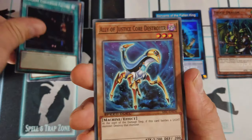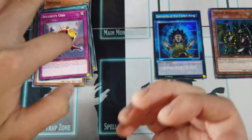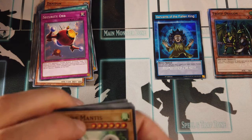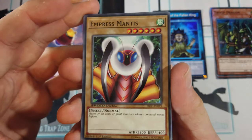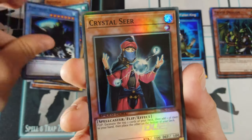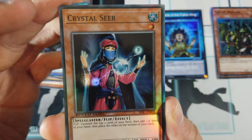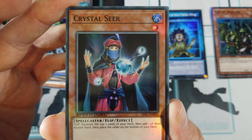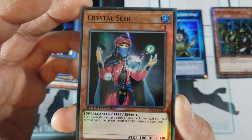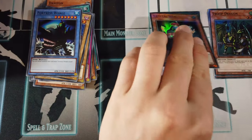Machine Conversion Factory — not Conversation. Ally of Justice Core Destroyer, Screech, and Security Orb. Empress Mantis — kind of getting sick of seeing this one. Pendulum Machine, Fortress Whale, and Crystal Seer as our other super rare. Excavate the top two cards of your deck, add one to your hand, and place the other on the bottom of your deck. It would see use, especially with Apprentice Magician to summon it — pretty nice.